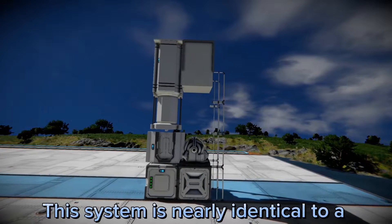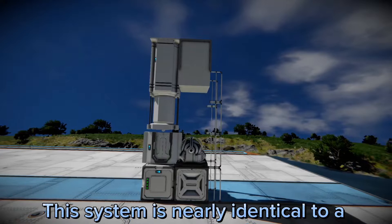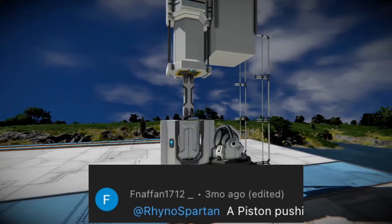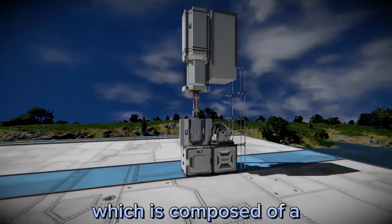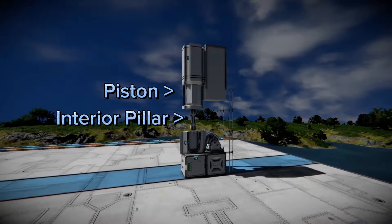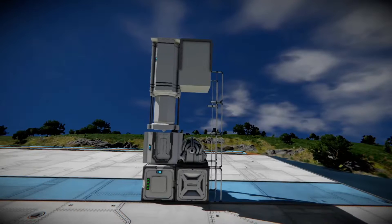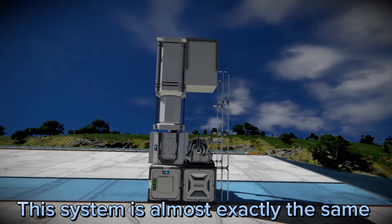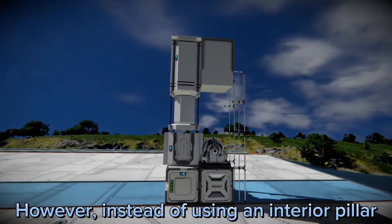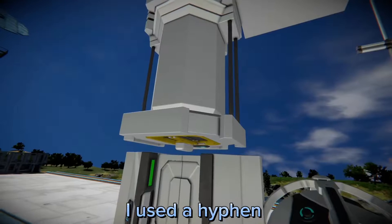This system is nearly identical to a system suggested by Five Nights at Freddy's Fan 1712, which is composed of a piston, an interior pillar, and a door. This system is almost exactly the same. However, instead of using an interior pillar, I used a hyphen.